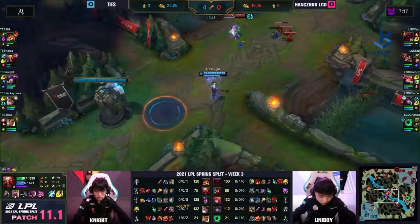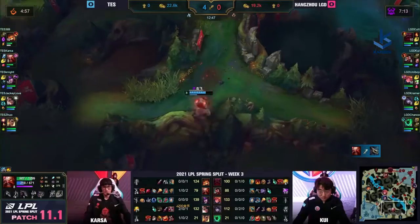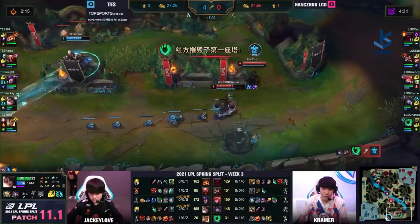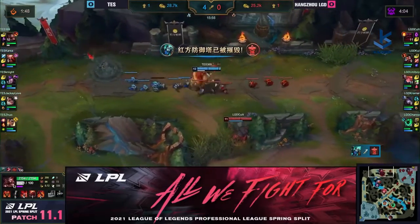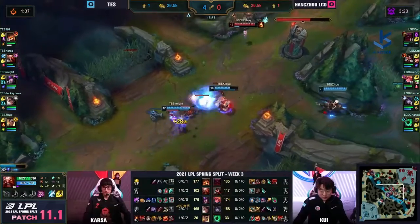As we mentioned before, LGD got that Rift Herald. Under the tower they're just trying to force them back — all they want to do is secure the Rift Herald for themselves. Knight always makes it dangerous for Zoe to 1v1. Big win for LGD getting that, immediately pushing up towards the top side of the map.